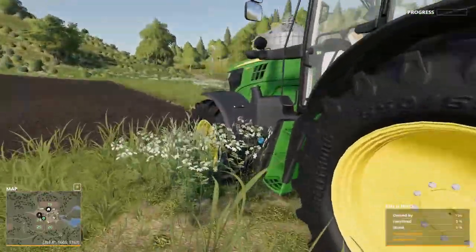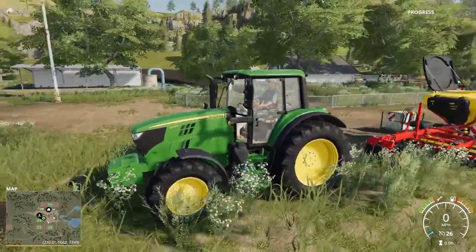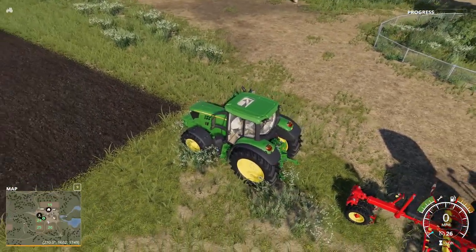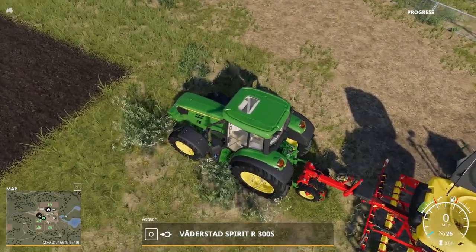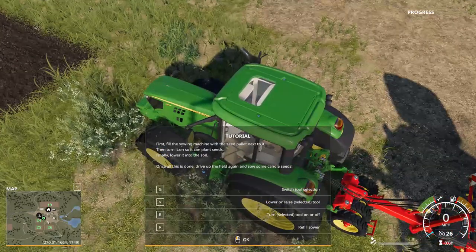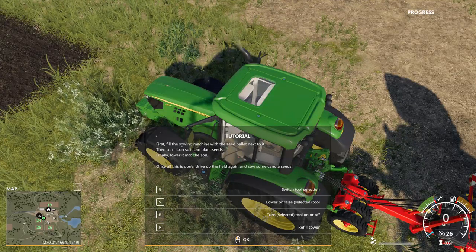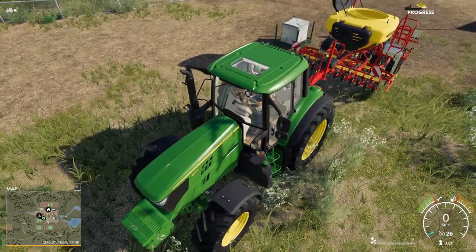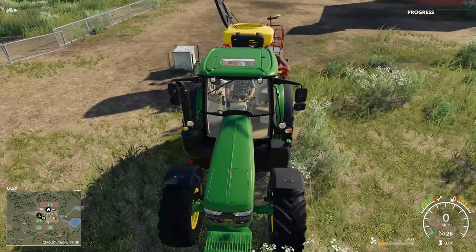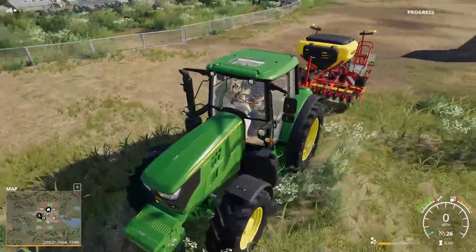Let's get in the tractor. Don't have to pick up any weight — there are already some weights on the front, looks like they're permanently attached. So it just leaves us to back up to the sowing machine and connect it. First, fill the sowing machine with the seed pallet next to it, then turn it on so it can plant seeds, finally lower it into the soil. Let's hit R to refill — it must suck the seeds out of the bag. Everything's folded up and ready to go. Let's pull forward to the field.